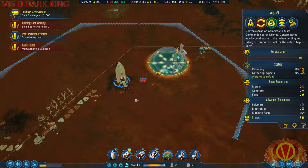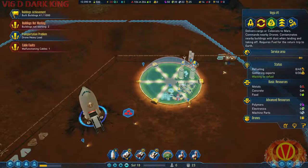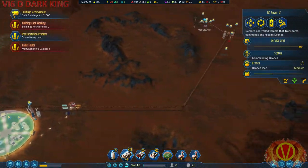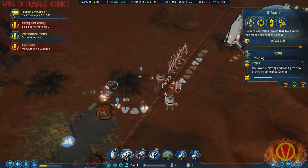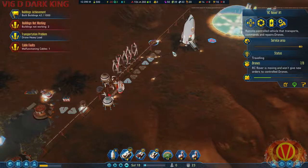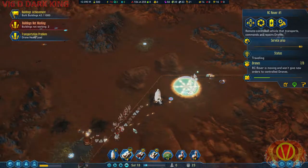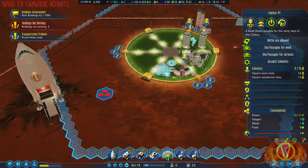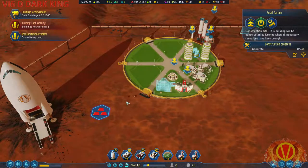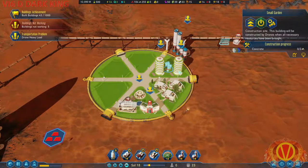I'd say I'm about ready to start bringing in the colonists since they're finally finishing everything. Where's the manufacturing cable? It's already being patched — good. There's still plenty of drones here. There's one Moxie here, another one here, and we're good for power for now. The holdup is concrete — slab of concrete, specifically. So far, so good. Done — awesome!